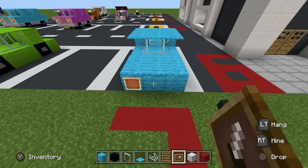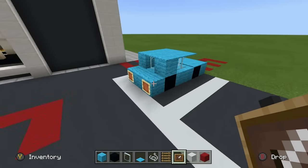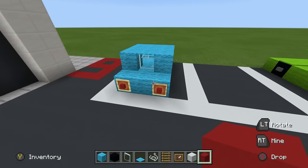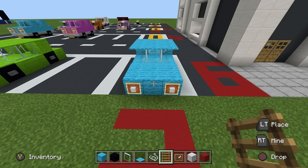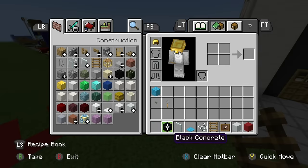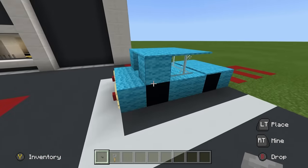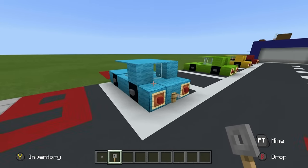I would recommend placing item frames on the front left corner, the front right corner of the car, the back left corner, and the back right corner of the car. We are going to fill the front item frames in using white concrete as headlights, and on the back we are going to use red concrete as brake lights. We are going to use a grill on the front of the car. This can be achieved by placing a ladder, or you could use a furnace or a trapdoor — many options. Stone buttons are going to be used on the sides of the wheels, and we are going to use a tripwire hook at the back, which is kind of just the release for the boot or the trunk, depending on where you are from.